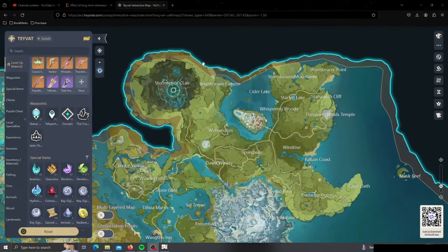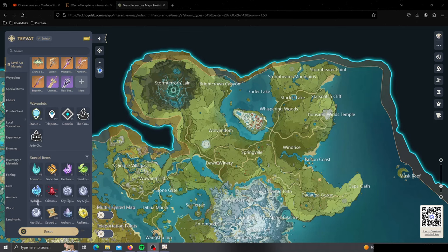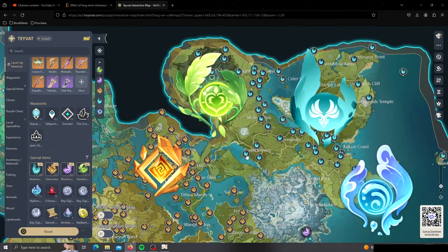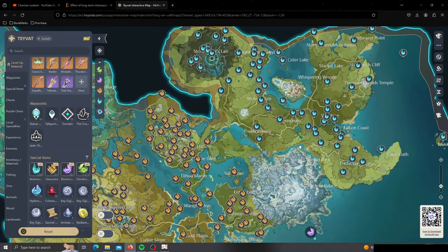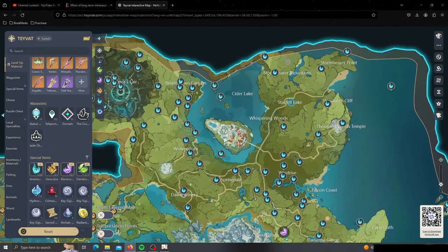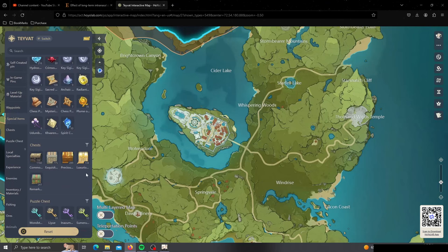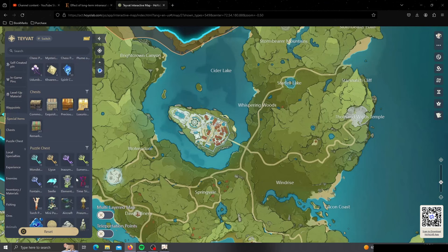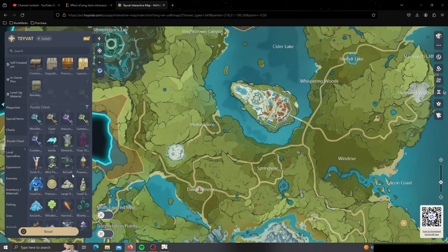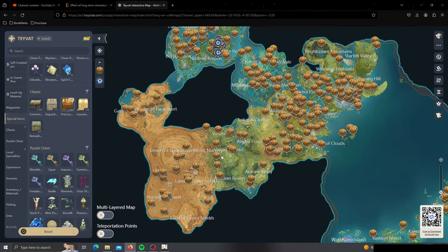Tip number 10 is using the interactive map to map out all your oculi and mark off which ones you have. HoYoLAB actually has an interactive map — I'll leave the link in the description. You can choose which oculi to display, and once you find one, click it and mark pin so it becomes opaque. The more oculi you have, the higher level you can make your Statues of the Seven, which give you stamina in return. It's a great overall tool — you can also use it to track things like precious chests.